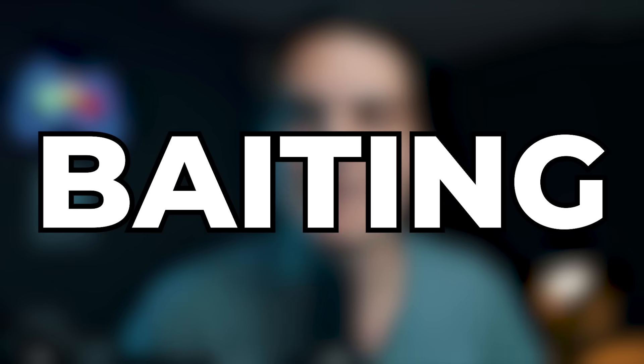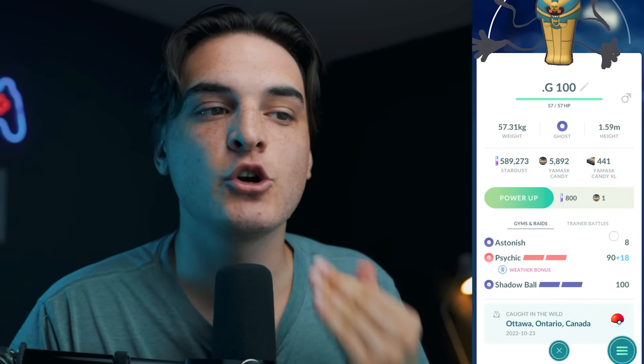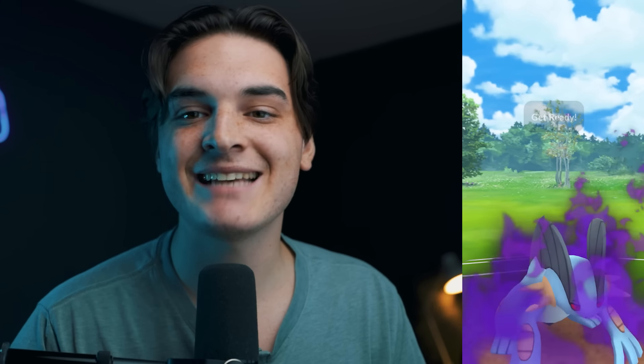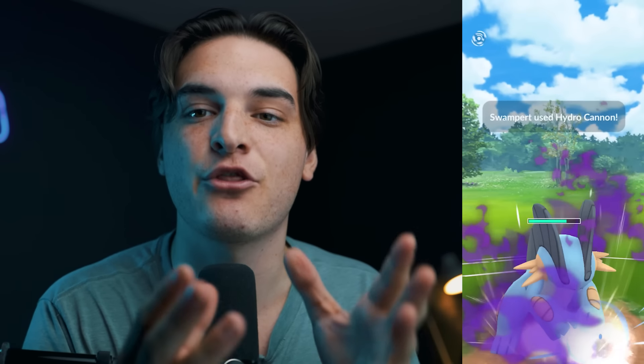That covers the beginner level. Now for intermediate tips: the number one most important strategy is baiting. By having two charge moves, you can build up to a hard-hitting move — like Earthquake — but throw the cheaper, lower-damage charge move first. Your opponent sees you building energy, gets scared of the big move, and shields the cheap one. That wastes their shield on a move that doesn't do much damage, leaving the big move unshielded.